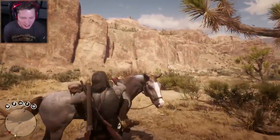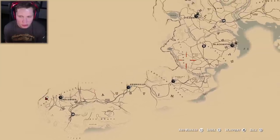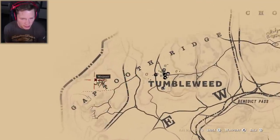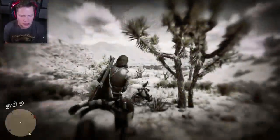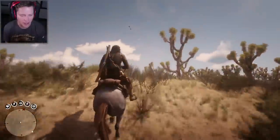We handled business there. If you guys are playing along at home, the cougar is down in the southwestern most part of the map, down in the New Austin area to the west of Tumbleweed — that's where you find it. Next up we are going to be going just east of Rio Bravo and we're going after the legendary pronghorn, so that's going to be our second target of the day.